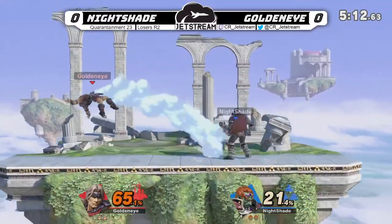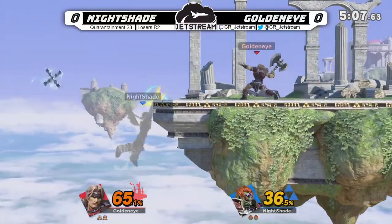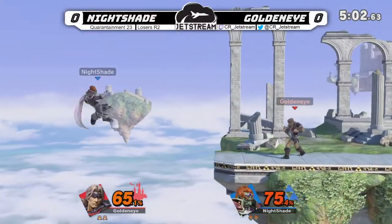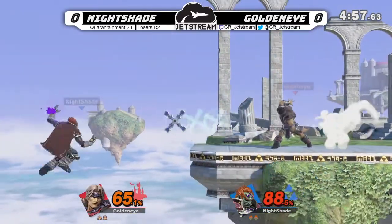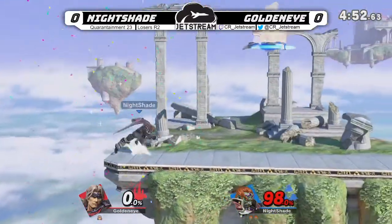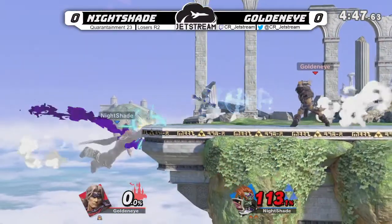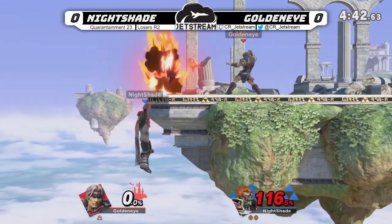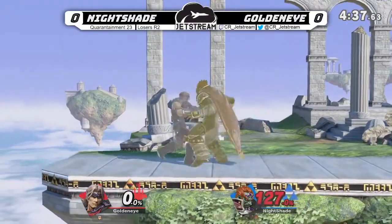Goldeneye should actually get in the lead here — a lot of damage on Goldeneye. But holy water's gonna send him off, and that's not where you want to be. Almost getting the kill there, but he catches him on the way up. Nightshade has the stock lead. Holy water not going to connect on the ground — ends up bouncing off the side, and he gets under the forward smash. Nightshade has escaped death multiple times here.